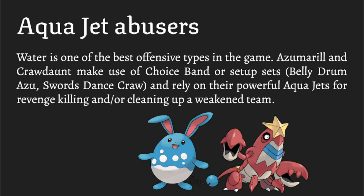Crawdaunt is slightly better personally because that STAB Adaptability Knock Off is just so strong — you can 2HKO Ferrothorn with Knock Off, and that's neutral. Azumarill has a little more defensive utility; Water/Fairy is really great defensively, and it's the best user of Play Rough. Both have really strong offensive and defensive STAB combinations — Water is genuinely one of the best offensive and defensive types overall.